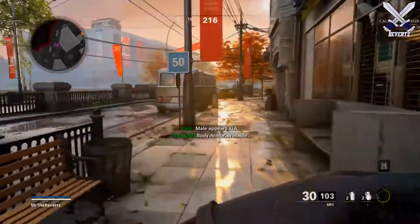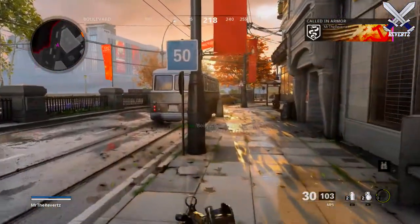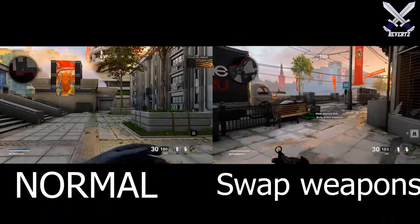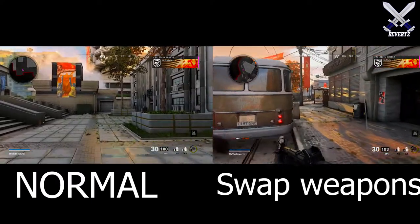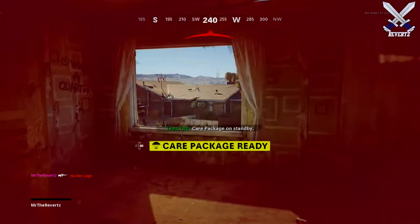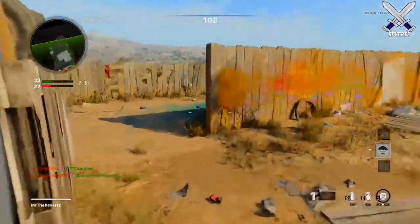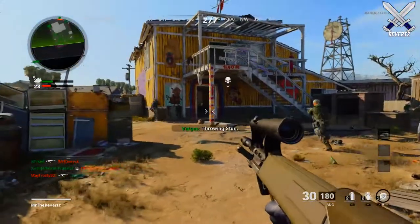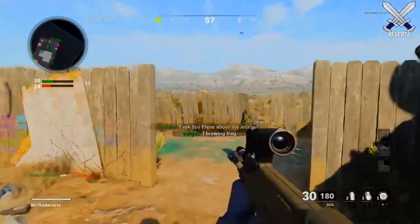Coming in at number two is a much faster and more efficient way to put on the body armor scorestreak. Instead of activating it the standard way by pressing the D-pad — which takes a long time because your character has to take out the plates and put them into the vest — you can actually swap your weapons while in the process of doing that, skipping the animation and getting your gun up much faster. Highly recommend doing this every single time you equip the body armor scorestreak.